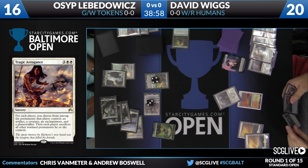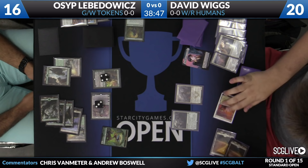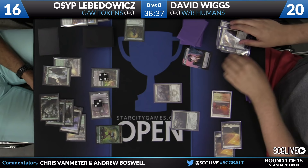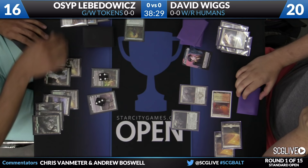That is the power of Tragic Arrogance. I love this Green-White Tokens deck — you really get to see it flex its muscles. At this point David is going to start to run out of gas, the power of his deck is going to be diminished, and he's going to have a hard time recovering. Osep is going to be able to get a lot of value out of his Planeswalkers and powerful spells.